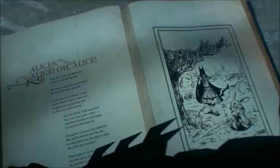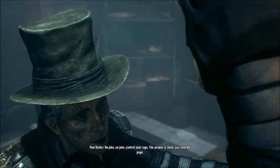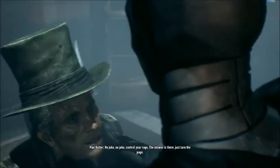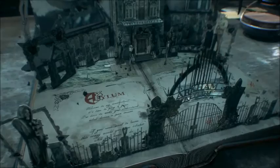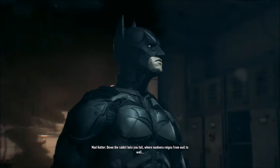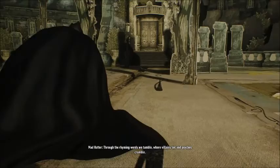It's a trap! Picture of Joker. Down the rabbit hole, you fall, where madness reigns from wall to wall. Through the rhyming words we tumble, where villains toil and psyches crumble. All right, now we're talking. This is — I'm in the pop-up book. This is so cool.